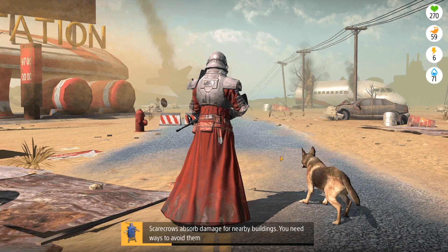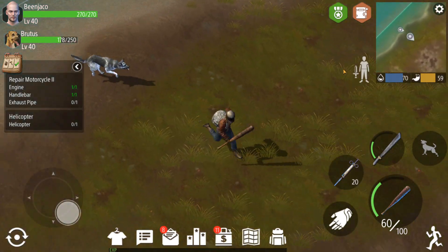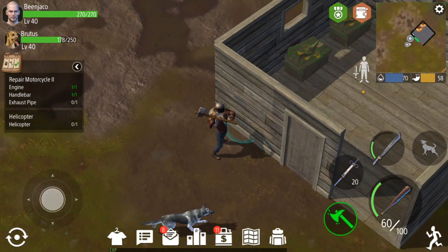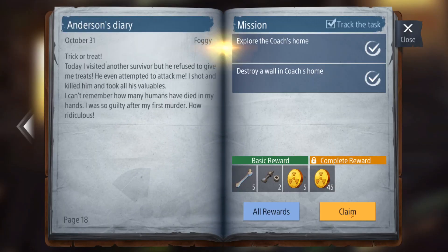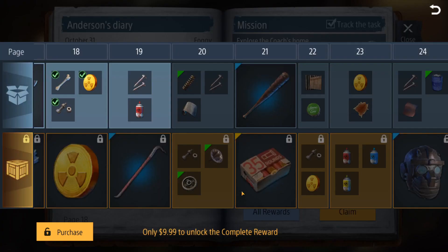Taking forever to load like normal — any good game, right? Just takes forever to load. Okay so now we're here at coach's place and we just have to break one wall. Not gonna really matter where. Done. There we go — mission complete. Claim all of these things.